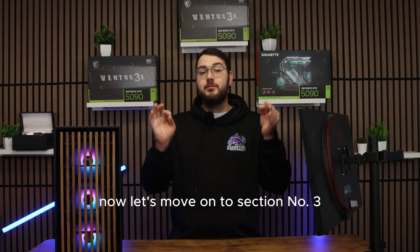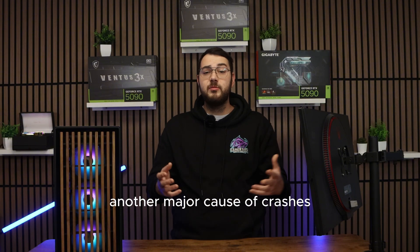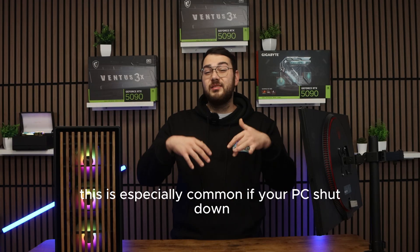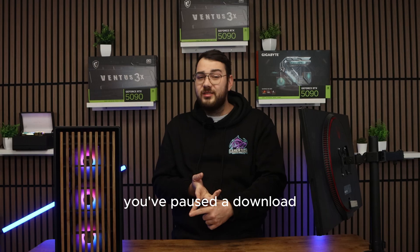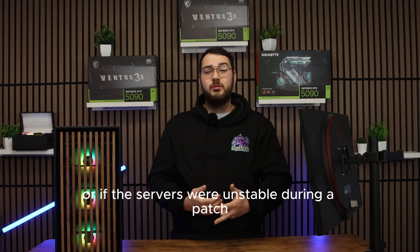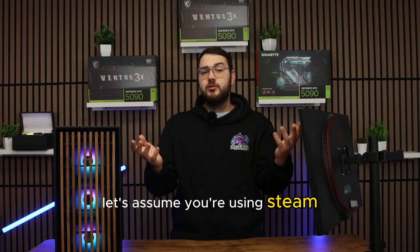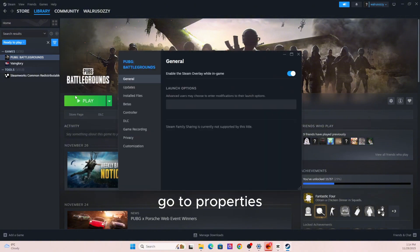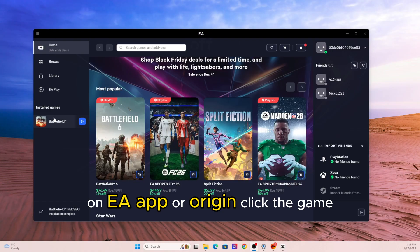Now let's move on to section number three: repairing game files and removing corrupted data. A major cause of crashes is corrupted or incomplete game files, especially if your PC shut down during an update, you've paused a download, or the servers were unstable during a patch. On Steam, right-click the game, go to Properties, then Installed Files, and hit Verify Integrity. On EA App or Origin, click the game, go to Manage, and choose Repair. On Battlenet, click the game, hit the gear icon, and choose Scan and Repair.